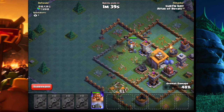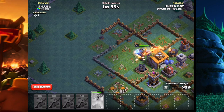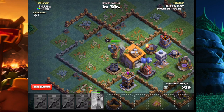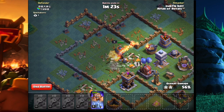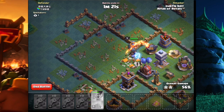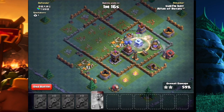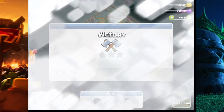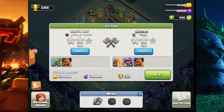We got the main defenses down and the crusher out of the way. There's the one star — we are on the Builder's Hall right now. We are going to get that two-star with no problem. We're going to wait with our battle machine ability and get the maximum amount of percentage we can. There we go — 59% two-star. Not too bad but not great.